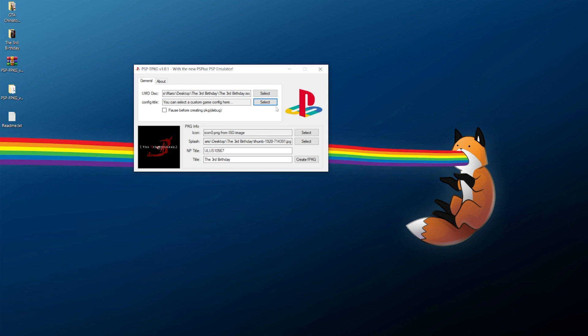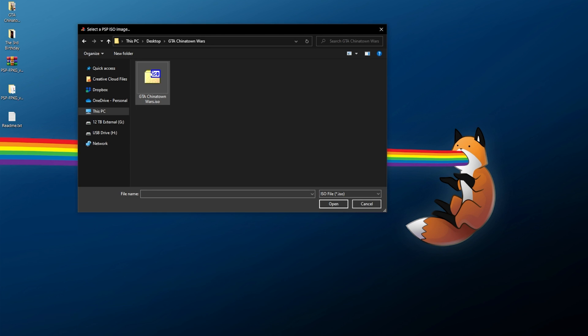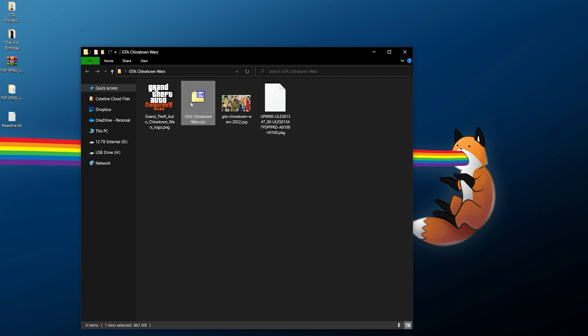Once everything is set up the way you like, click Create FPKG, pick somewhere to save it, and wait a bit. It might look frozen but just let it do its thing - it's working in the background. Once done it will say 'Package Created', click OK and that's all you need to do. I'm going to do this one more time with Grand Theft Auto: Chinatown Wars, changing the icon and splash screen to my own, and creating a custom FPKG. That's completed as well - we now have both package files ready.